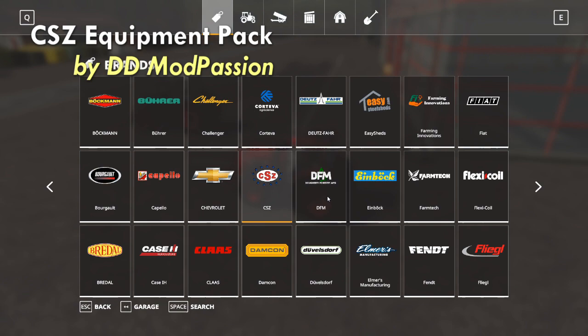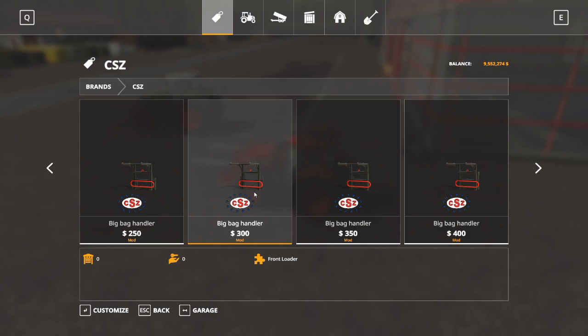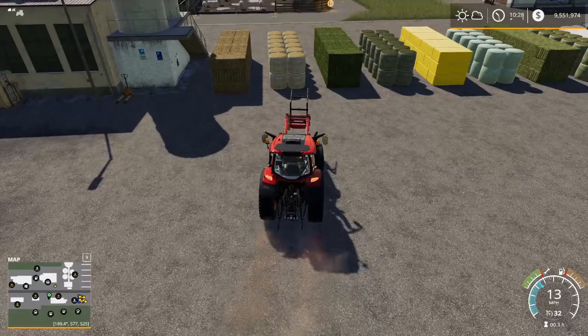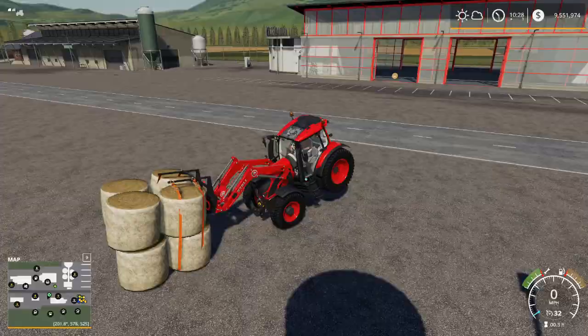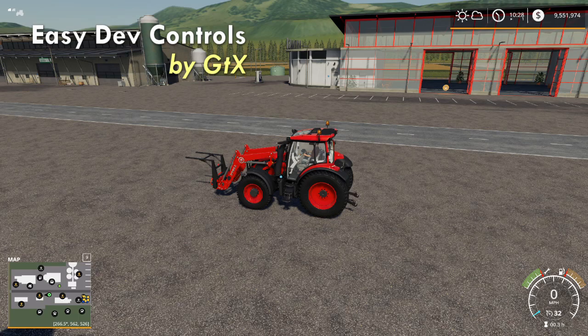The first mod available for all platforms is the CSZ Equipment Pack by DD Mod Passion. In my shop I can see there are tons of equipment — front loaders, wheel loaders, telehandlers, skid steers. However, the one piece of equipment I always install this mod for is the big bag handler. This thing is a lifesaver — it will lift pretty much anything. Going over to these bale stacks, keep in mind it's very aggressive, so it actually grabbed eight bales instead of the four I was looking for. But it's what I'm really looking for when I want to move anything — the CSZ Big Bag Handler.